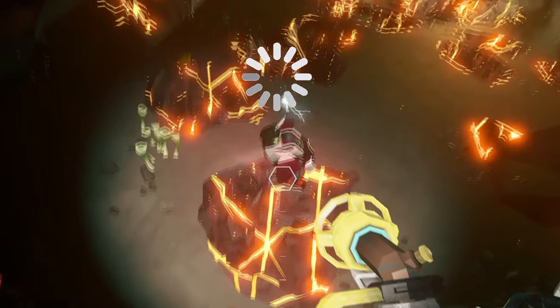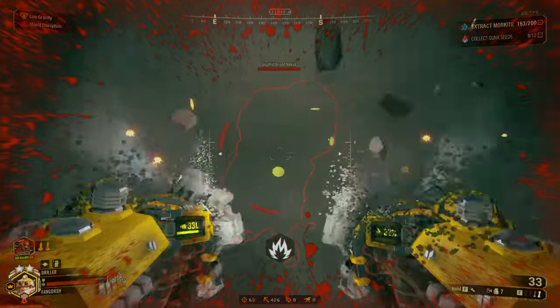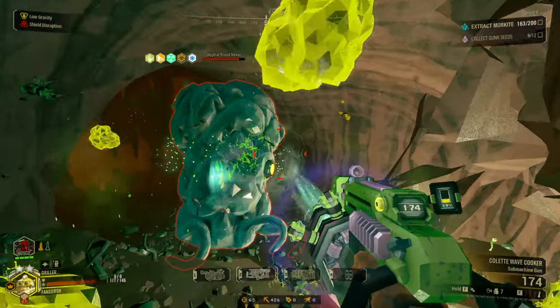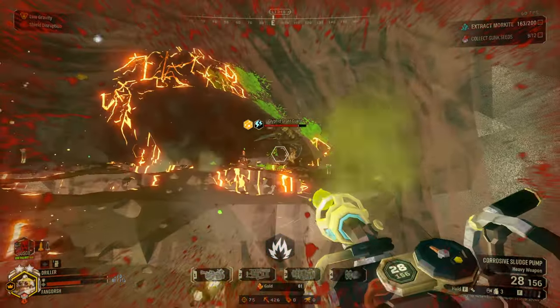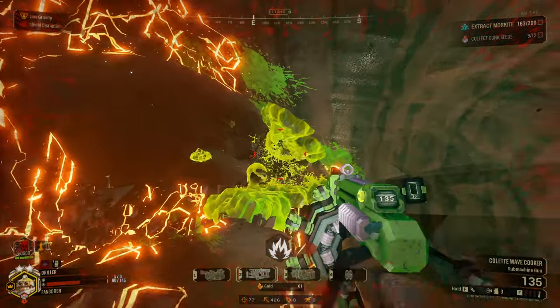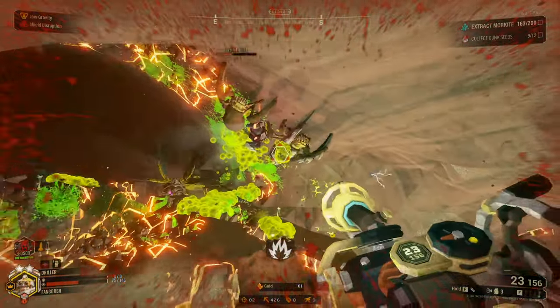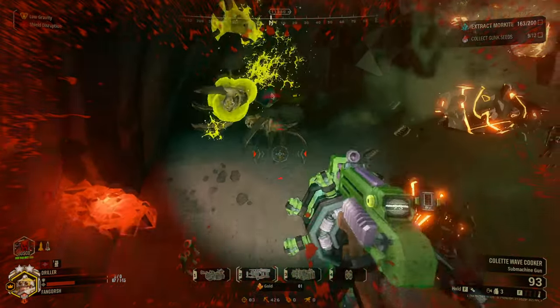Lloyd, please — DRG fix this. Hold on, there you go Lloyd, you have a line of sight. Please fix that. Lloyd's just like, 'I could definitely shoot that rocket through the terrain.' Just for some reason Bosco thinks that he can shoot those rockets, but in reality he's just staring at the wall.